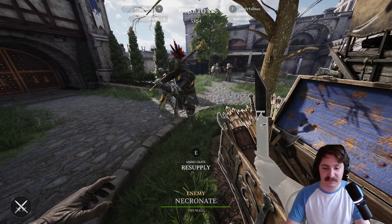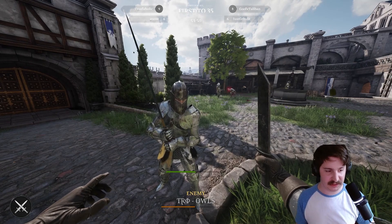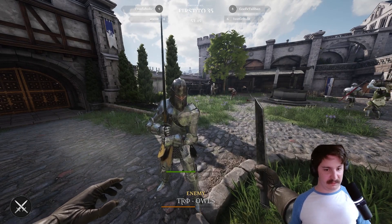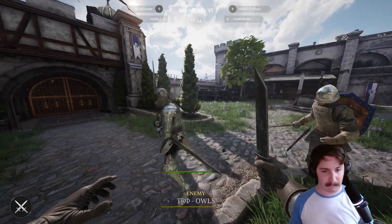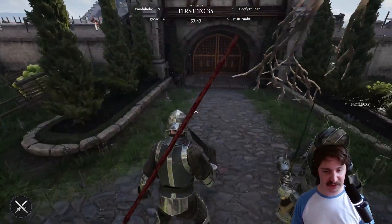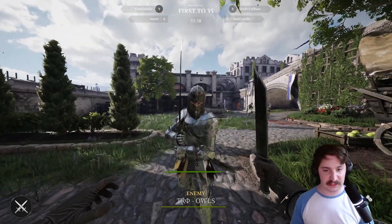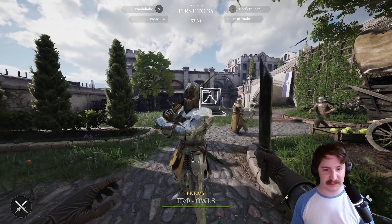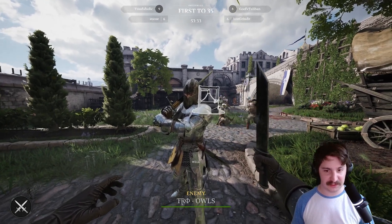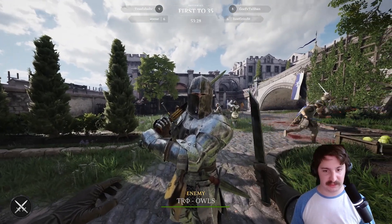Is Man-at-Arms faster than Vanguard? In terms of walking, apparently yeah - the one-hander running around. But even then I think it's a very close race. Now the thing I want to show you next is geometry when it comes to jabs, which is a big thing because even as a two-hander you're going to want to jab eventually. This game does have geometry to it.